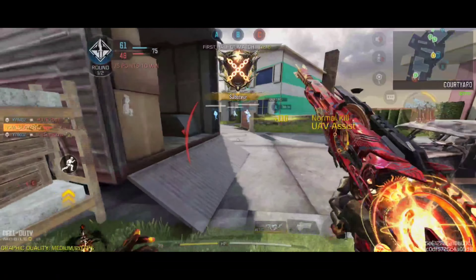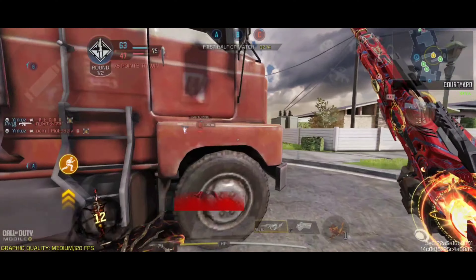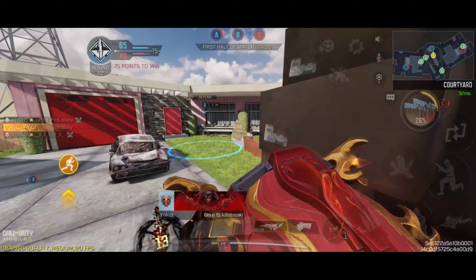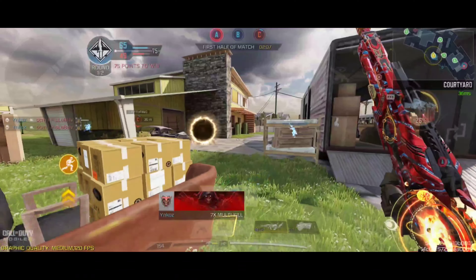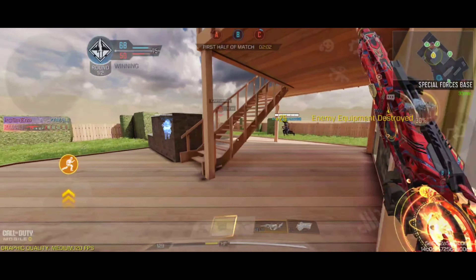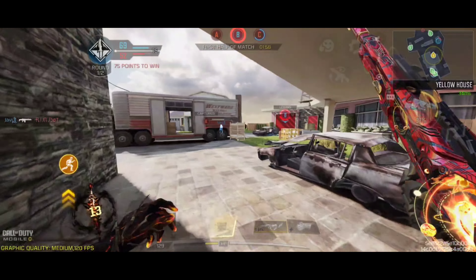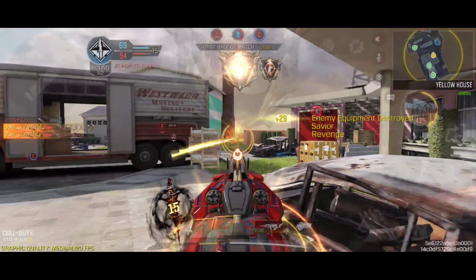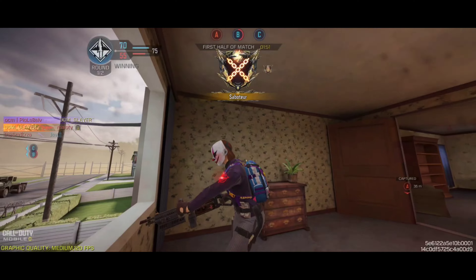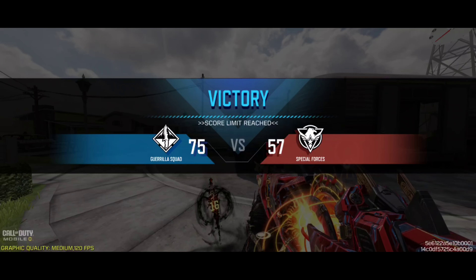I don't think enemies managed to take B even once in the first half. I situate myself nearby and keep protecting it and getting kills. Enemies try to take A — I decide to go to C instead, because teammates are sitting on A, and we just need any 2 points. I saw teammates there so I rush back to protect B. I got killed — but we won the first half, and I still have some expensive scorestreaks saved up.